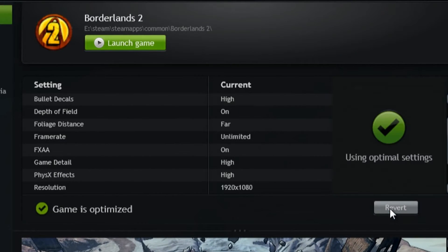All I need to do is click Optimize. What that does is automatically write the game settings directly into where the game keeps them, so when I next launch the game, I'll get the NVIDIA optimized settings.